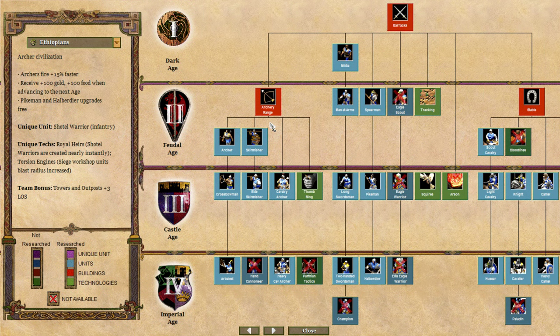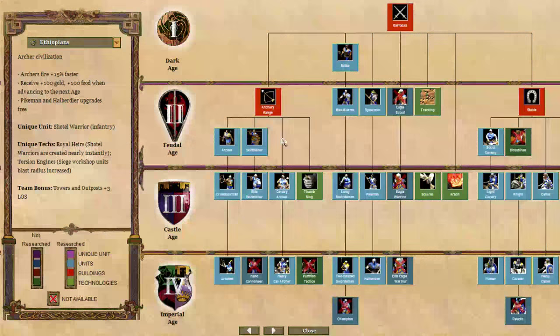Next up are the Ethiopians, an archer civilization. Their archers fire 15% faster, they receive 100 gold and 100 food when reaching the next age, and they get pikemen and halberdier for free. Their unique unit is the Shotel Warrior. Their unique technologies are Royal Heirs — which makes Shotel Warriors created nearly instantly — and Torsion Engines, which gives their siege workshop units a larger blast radius. Very strong for siege onagers. Their team bonus is that towers and outposts have plus three line of sight.